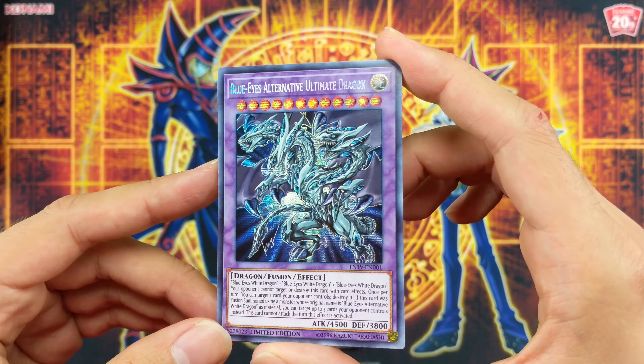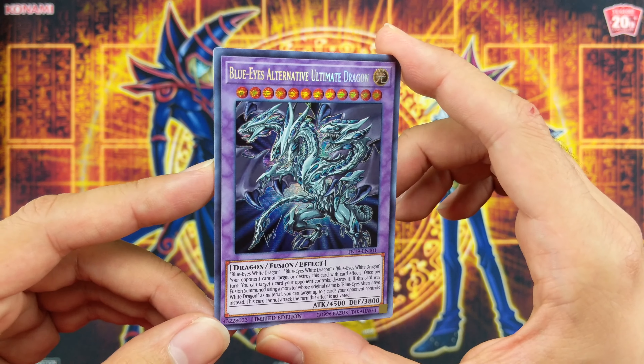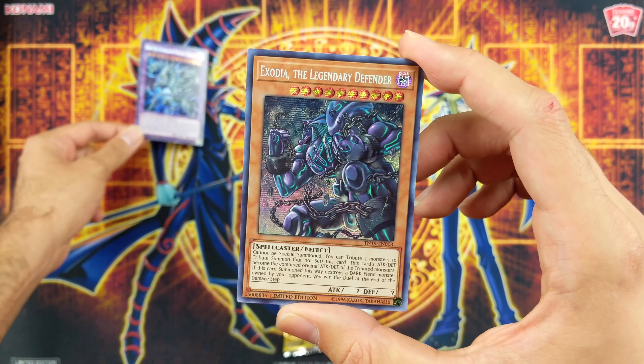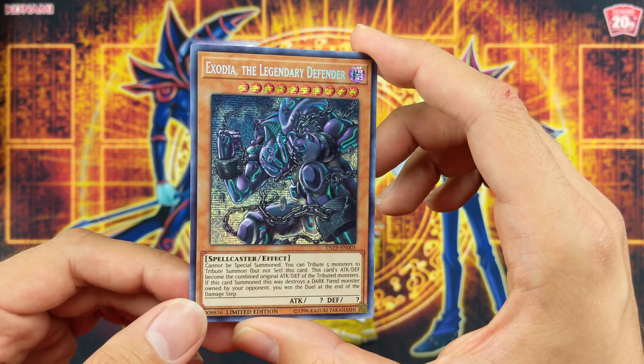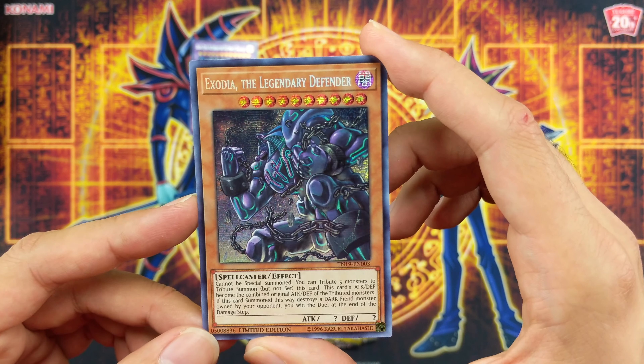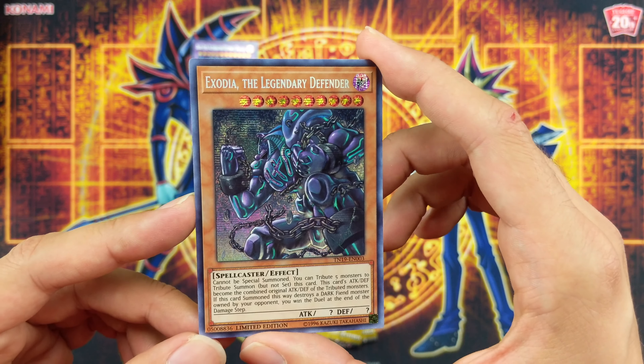For the promos we have Blue-Eyes Alternative Ultimate Dragon — looks amazing — and Exodia the Legendary Defender. This is the first time I'm seeing this. Epic.